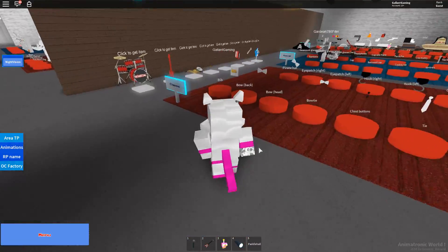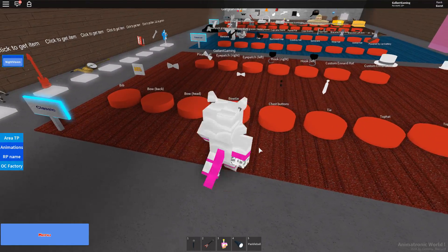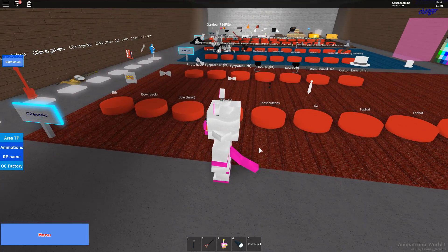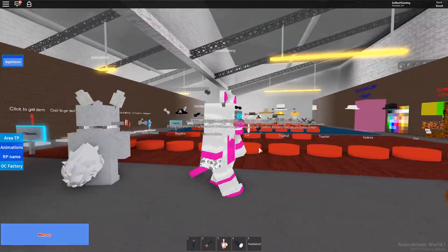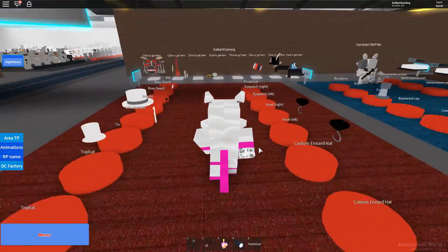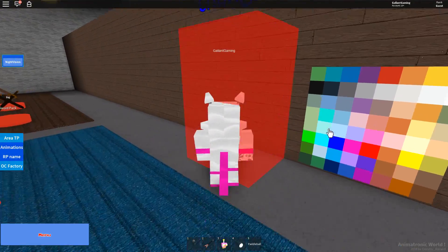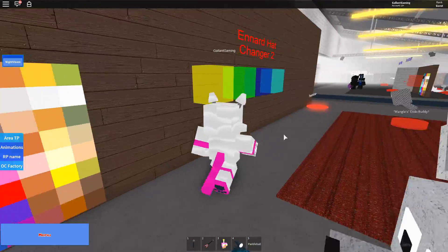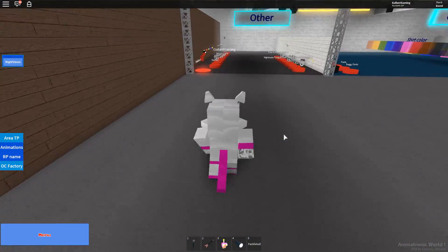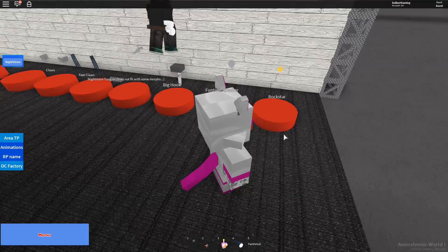Oh there's like a bow — I should give it some kind of bow tie, right? No chest buttons. I'm gonna give it a nice little bow tie, that's cute. Accessories color changer — let's do red. Nice! This guy's coming along pretty nicely, I'm definitely a fan of what's going on here.